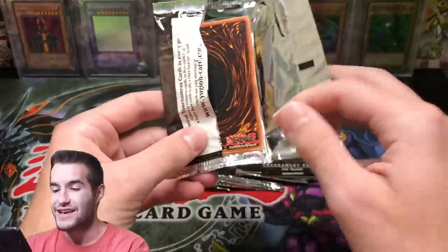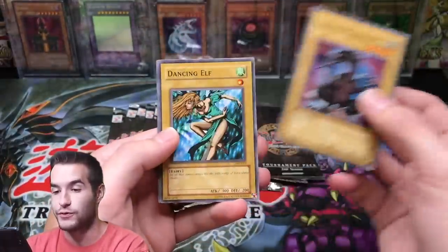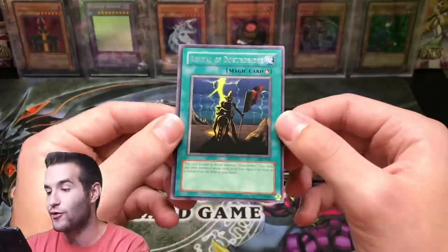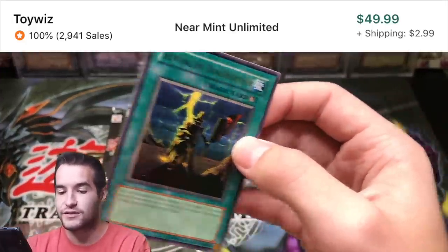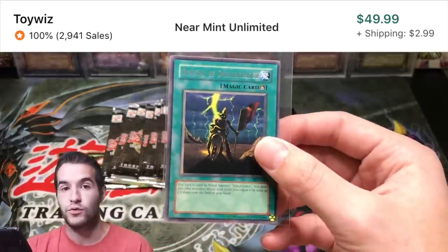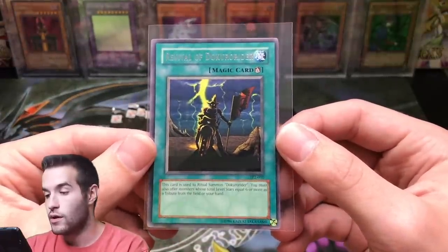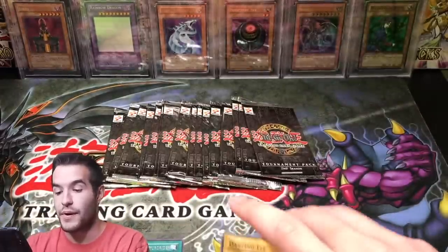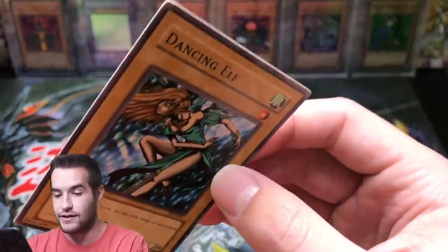Can we pull just one? That's the goal — we want to pull one foil. Takehi — that's a common. Queen of Autumn Leaves and Water Magician. Crawling Dragon number two. Dancing Elf again. There is a rare — Revival of Doku Rider. This is the ritual spell for the Doku Rider. So there we go — they are in the backs. We did get a rare, and we got another Dancing Elf. That's three Dancing Elves — a good common pull.